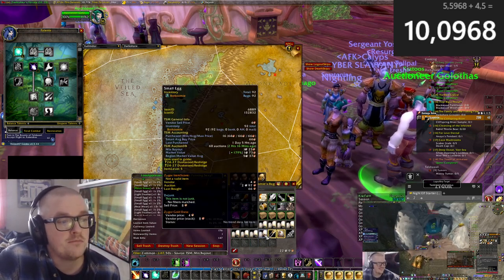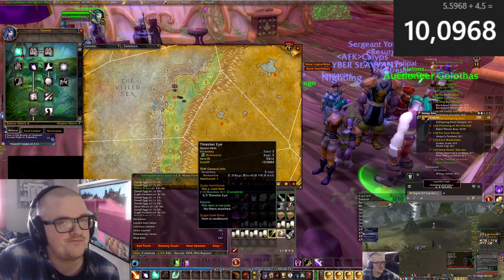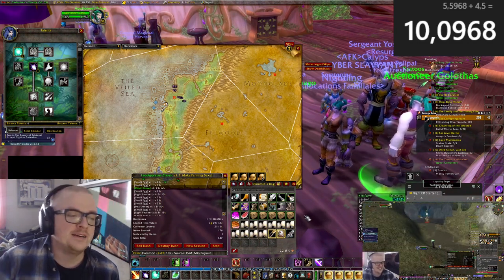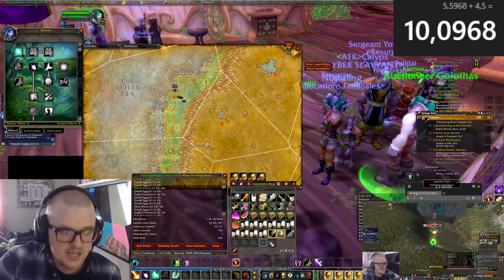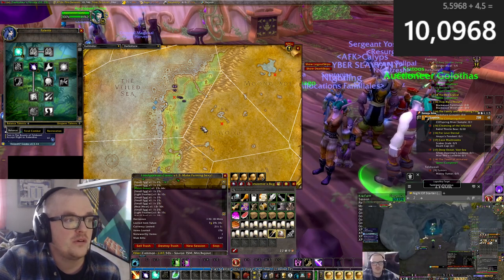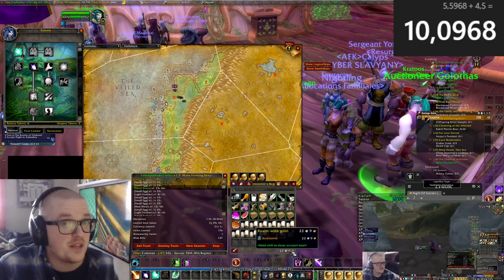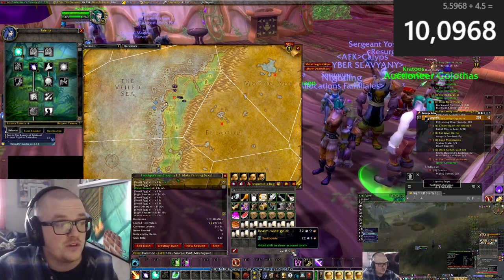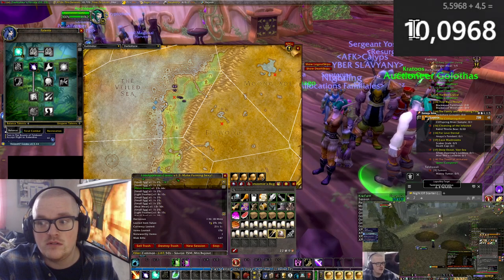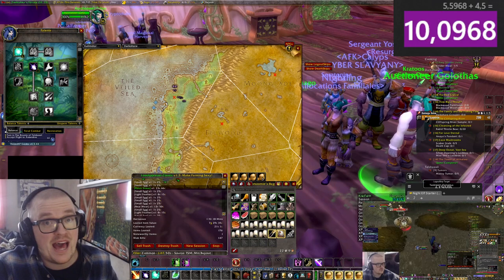They do drop grays, but in my opinion it felt like more worth it to skip them. It's a very simple farm to do and they yield pretty decent EXP. I destroyed the grays they dropped just to continue the farm. So 10 gold an hour while leveling — it ain't bad at all.